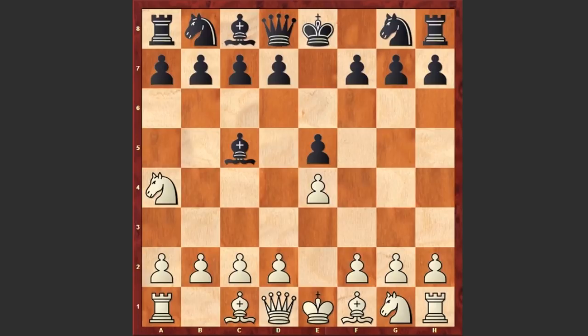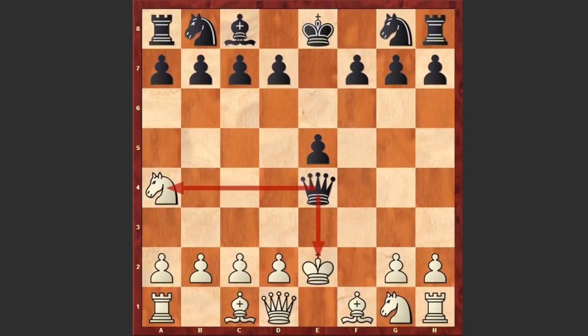Bishop takes f2 check! King takes f2 and the queen jumps to h4 giving a check. King e3. Of course if you play king e2, then black will capture on e4 with a check, forking the king and the knight, and in the end black is two pawns up and the white king is in danger.